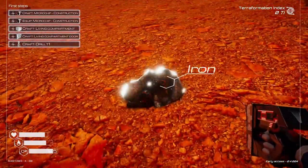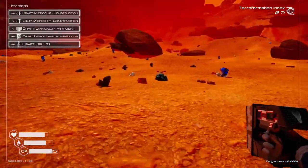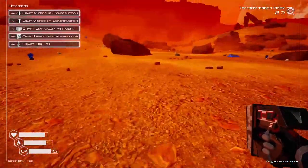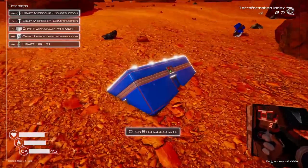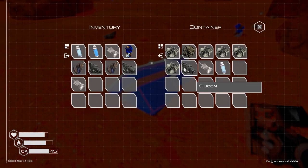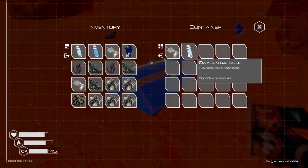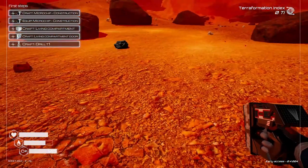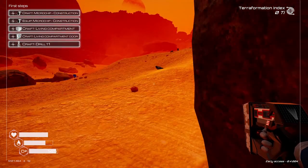Oh, it's titanium. Iron. Oh, here we go — here's a case. There might be something inside that. Wow, yeah, let's just take it all. Let's use the oxygen, eat a space food. And we are filled up.